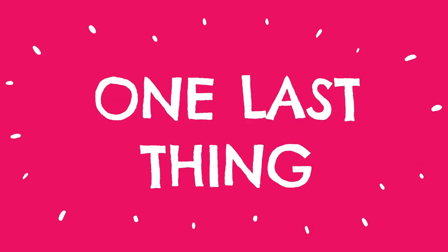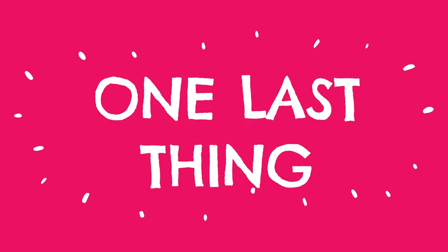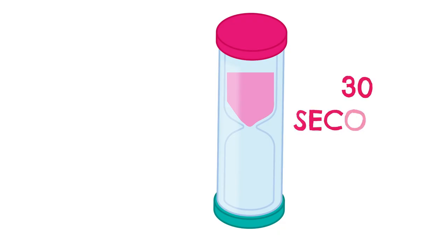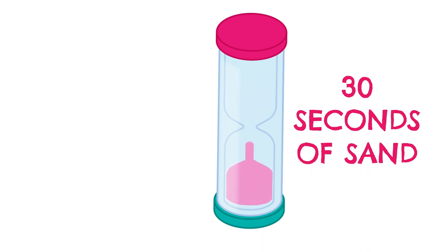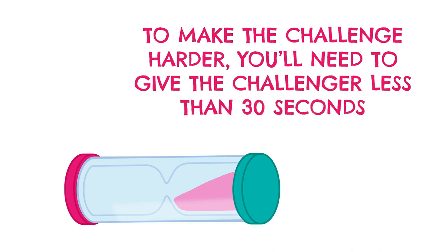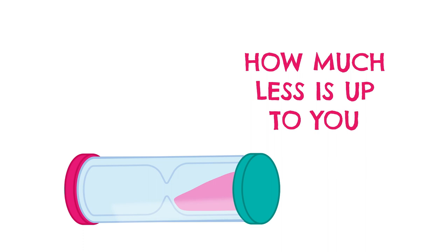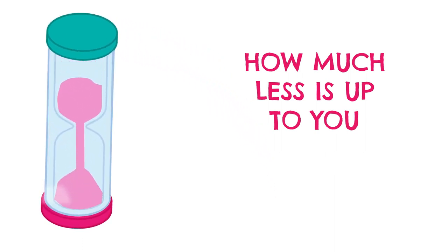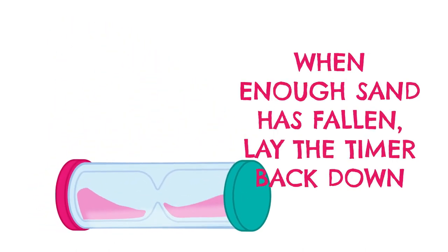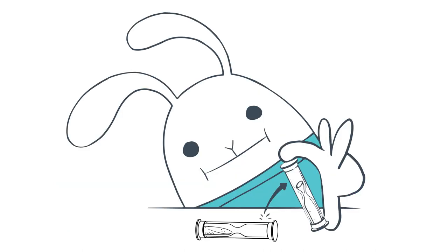One last thing before we go: some challenges ask you to make the challenge harder by momentarily tilting the sand timer. The timer has 30 seconds of sand in it. You'll start with all the sand on one side and the timer laying horizontally. To make the challenge harder, you'll need to give the challenger less than 30 seconds. You'll do this by tilting the timer upright so that sand falls from the full side to the empty side. When you think enough sand has fallen, lay the timer back down on its side to stop the flow of sand. Players can continue making the challenge harder by repeating this process so that there is less and less sand left in the timer.